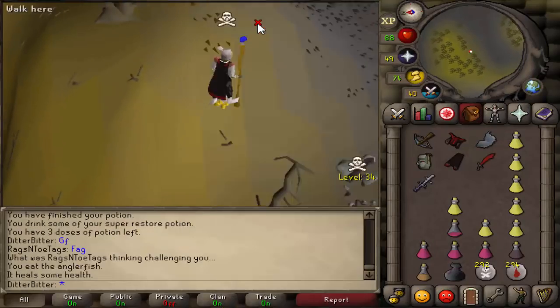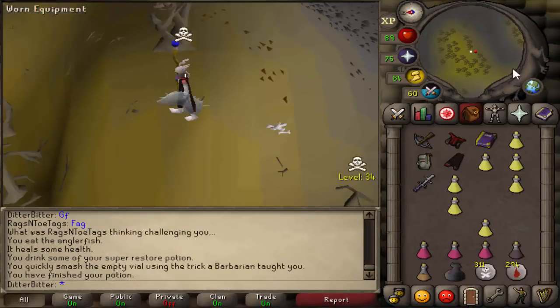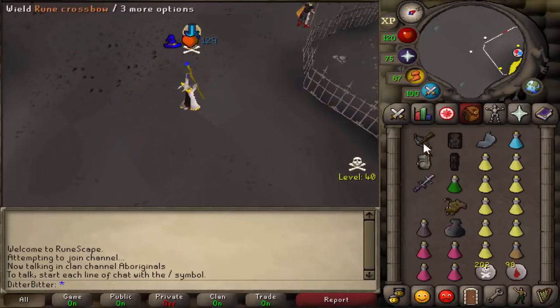He called me a fag. Well then. D-skim DDS - let's just get it all in the looting bag. Good fight to you, dude. 270k. So in this clip, I found a KBD-er in the weirdest setup ever. He had like an Obby Cape, a Black Died Shield, Initiate Legs, Serpentine Helm - he was level 93. I always attack these guys because you never know what they could be risking.